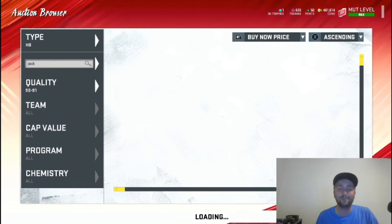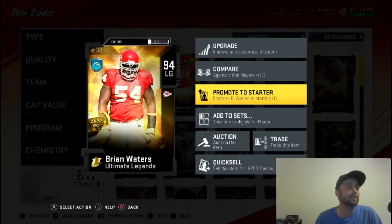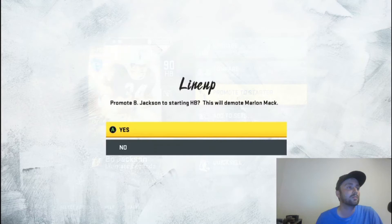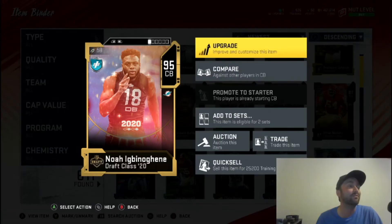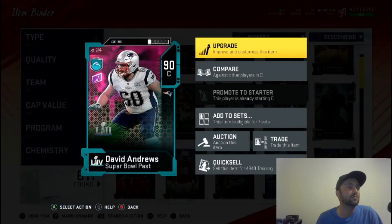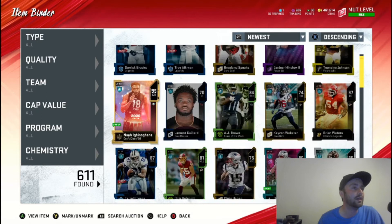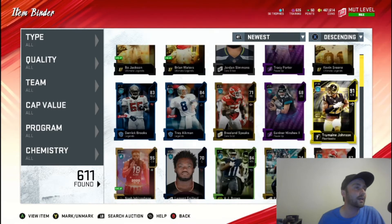We're gonna make some upgrades to the team, go add those players in that we got. Let's see who we do want to add in. We're definitely going to promote the starter — 94 speed, very very good. We'll add in Tyyo, and that Brian Waters can go in too, and we'll add in Tremaine Johnson.